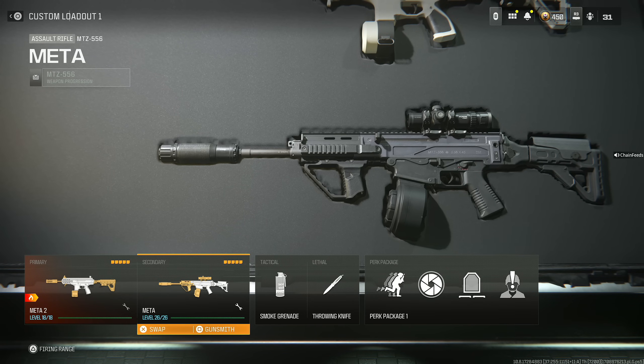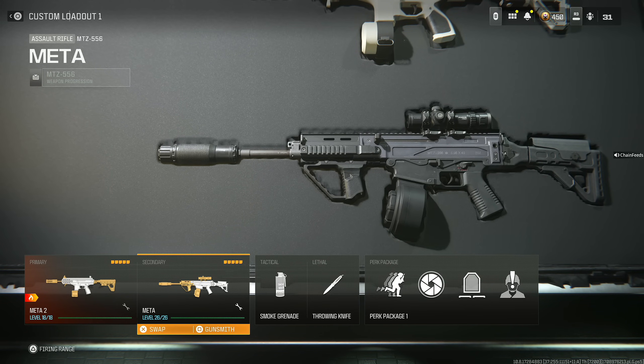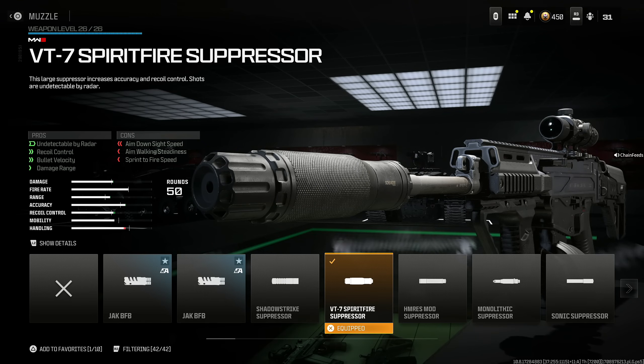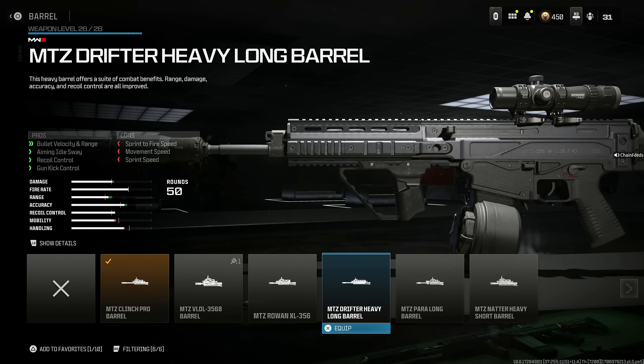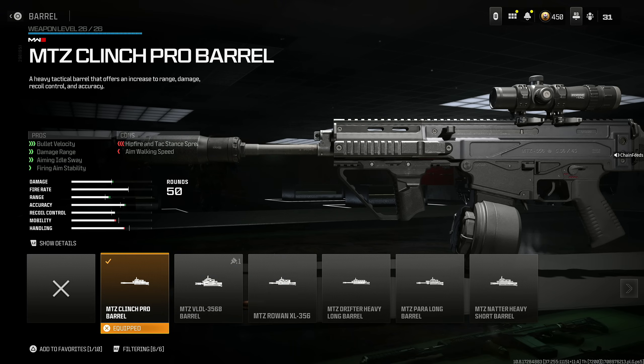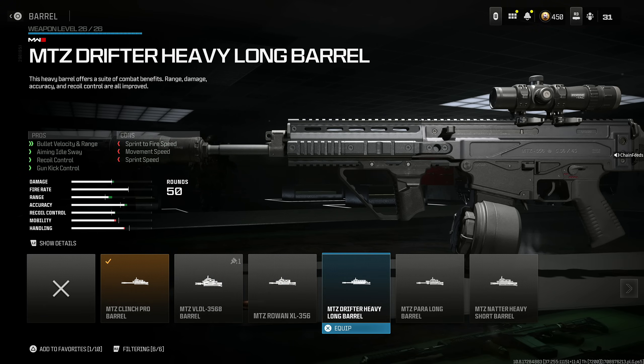A brand new meta since the update is the MTZ-556, and I have to show you guys this class. Throw on the VT-7 Spirit Fire Suppressor for being undetectable by the radar, recoil control, bullet velocity, and damage range at the cost of aim down sight speed, aim walking steadiness, and sprint to fire speed. Next, throw on the MTZ Clinch Pro Barrel, which helps with bullet velocity, damage range, aiming out of sway, and firing aim stability at the cost of hipfire attack stance spread and aim walking speed. Some people use the Drifter Heavy just to get more gun kick control and recoil control, but I don't think that's necessary. The best choice is the Clinch Pro Barrel, but it's up to you.